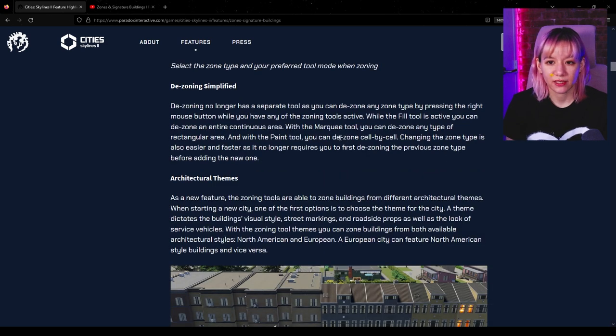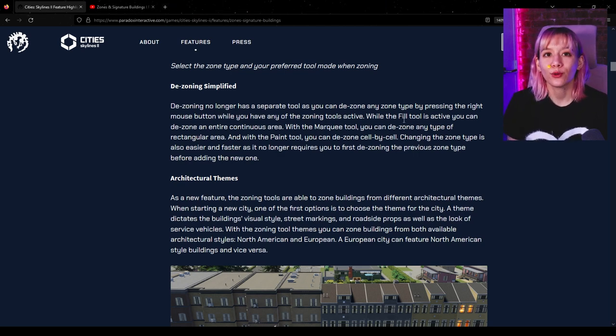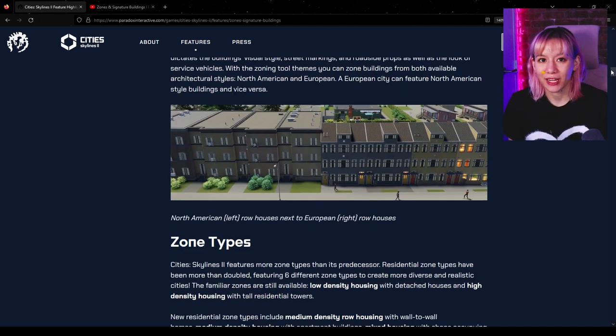De-zoning no longer has a separate tool — you can de-zone any zone type by pressing the right mouse button while any zoning tool is active. This is a huge improvement. With the fill tool active you can de-zone an entire continuous area, with the marquee it's a rectangular area, and with the paint tool you can go cell by cell. You also no longer need to de-zone before changing the zone type — just paint over it and it will automatically update.